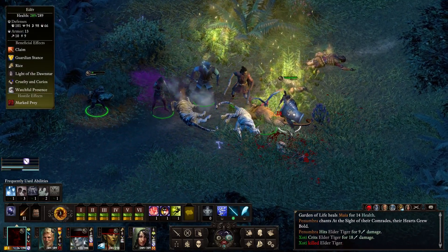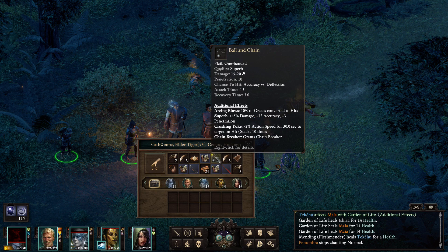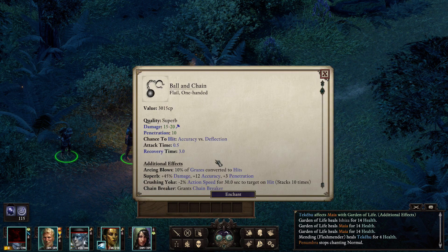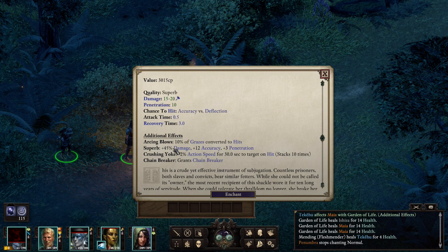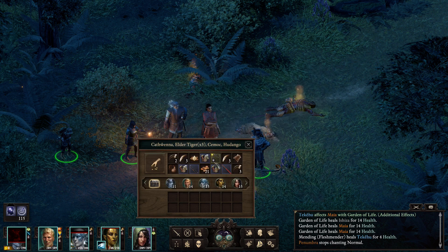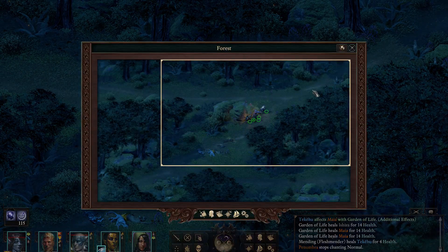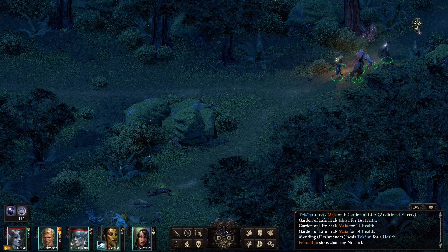I think we're good. That one is not stepping into anywhere right now. What do we have? Ball and chain — a literal ball and chain. A superb ball and chain — it's a flail. 10% of grazes converted to hits. Menace reduces action speed due to crushing yoke. Minus 5% on hit for 30 seconds. That's not very interesting. It's also a flail. Was this a random encounter? It was not — it was the forest, a special encounter. It's still probably a generic map — generic is the word.